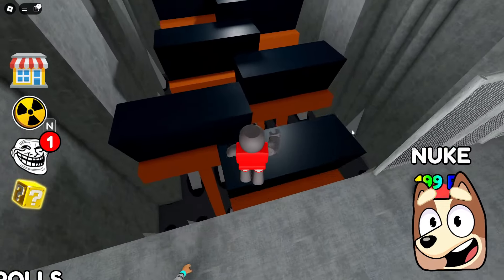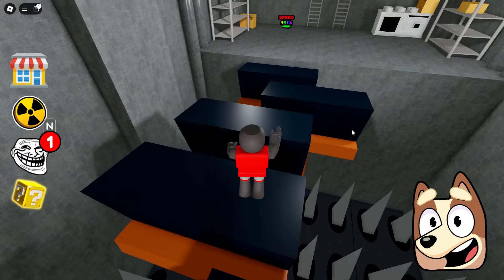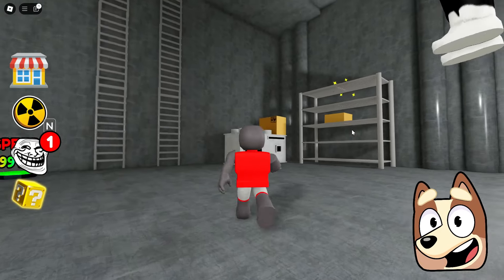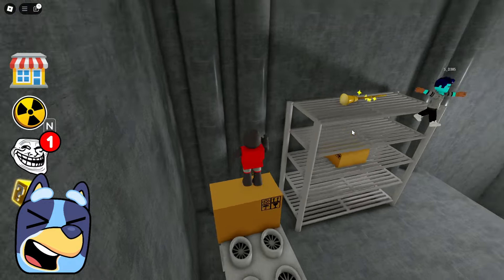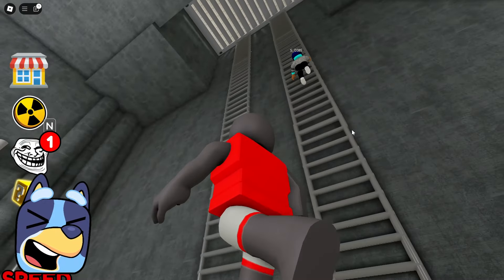We've reached the next checkpoint, and it looks like we're going to have to jump on these giant mops now. By the way, I can't imagine what use these giant mops could really have. What should they be used to clean? I really want to get out of this sewer as soon as possible. For me, everything here seems extremely strange.